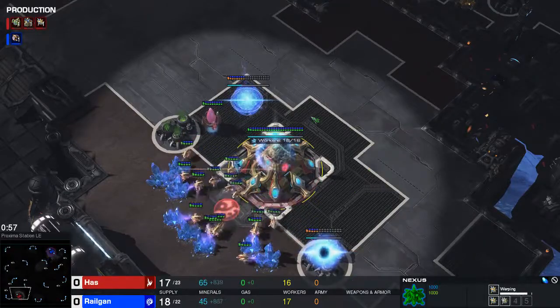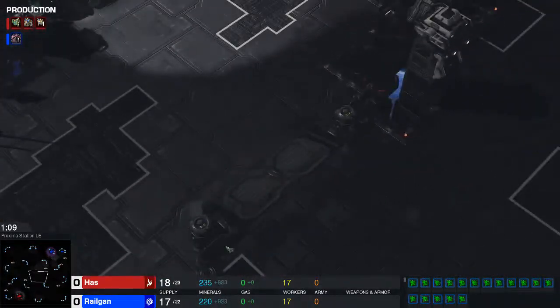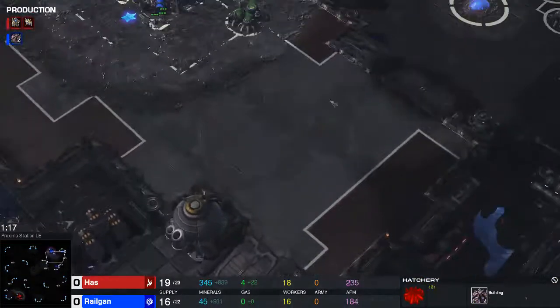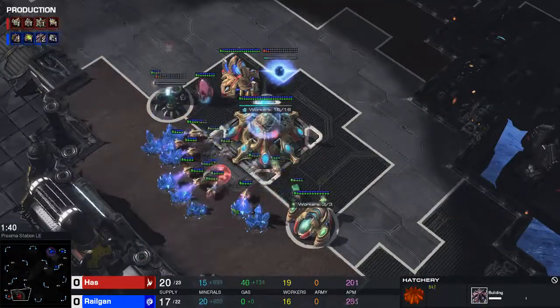Haas is going to play a really weird style where he will get a lot of tech and not actually use the tech. Mind games, I guess. It's kind of hard to deal with stuff like that. I'm going for the double edge before pool and I'm going to speed things up a bit in the early game because there's nothing happening at all.